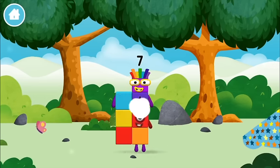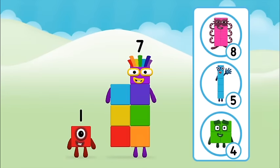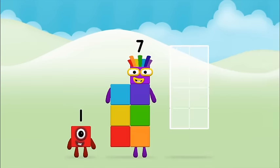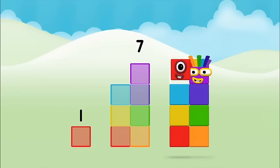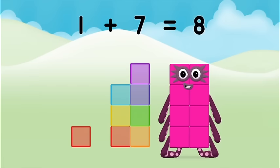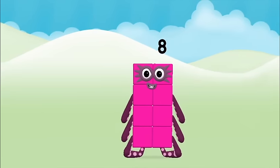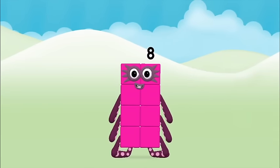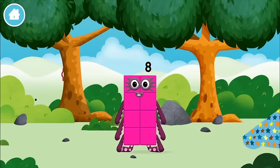You've found another one! What number block will you make when you add these two number blocks together? That's the correct answer! Now can you add the number blocks together? 7, 1 — 1 plus 7 equals 8! Congratulations! You made number block 8! You made a new number block!